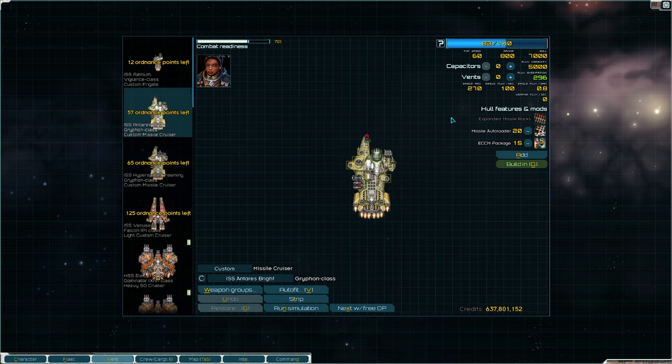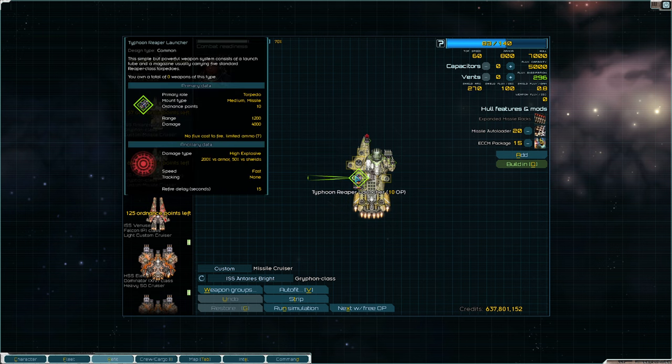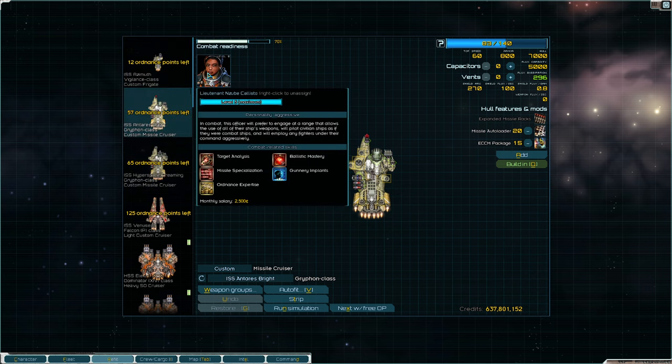Wrapping up with hull mods: there are three major hull mods that affect missiles. The first is Expanded Missile Racks — this doubles the base amount of missiles. So with the Typhoon Reaper Launcher, you'd get seven base; with Expanded Missile Racks that becomes 14; and with Missile Specialization you get another seven for a total of 21.